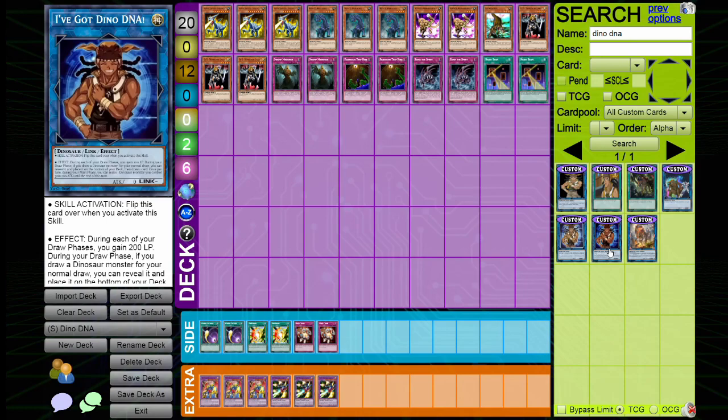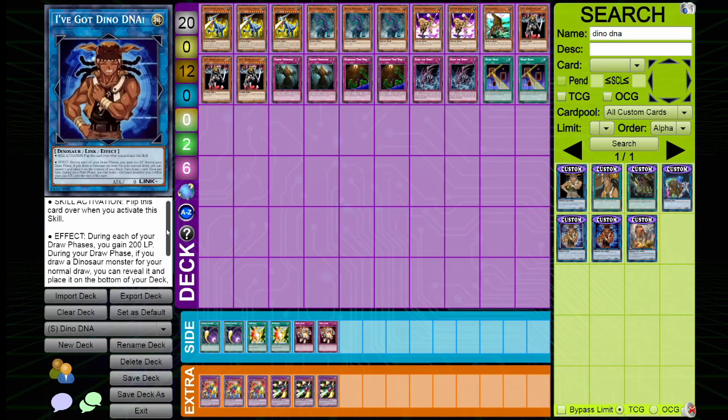This skill is kind of cracked — it does three things, which not a lot of skills, especially coming out of the GX box, do. Having a skill that does three things is really really good and I have no complaints. If you don't know what this skill does, let me go over it for you. Each of your draw phases, you gain 200 life points — that's really decent. During your draw phase, if you draw a dinosaur monster for your normal draw, you can reveal it and place it on the bottom of your deck, then draw one card.